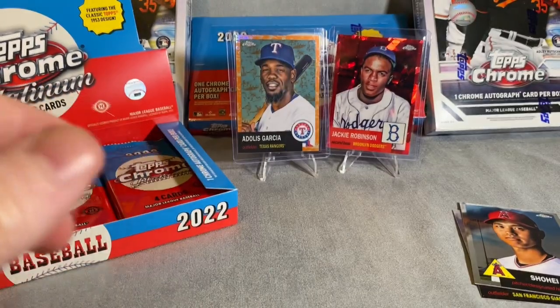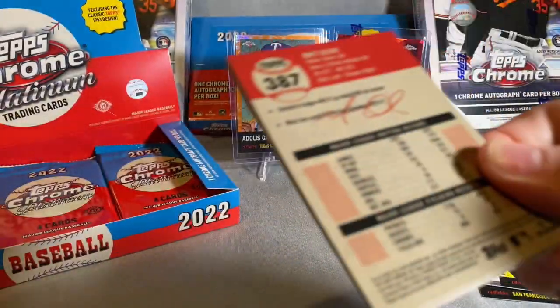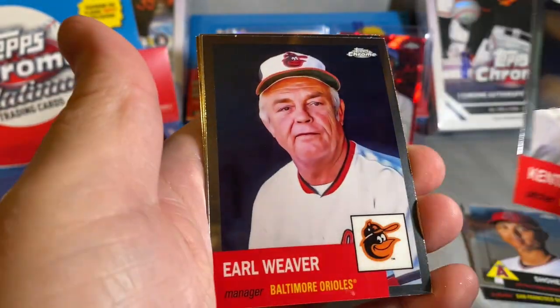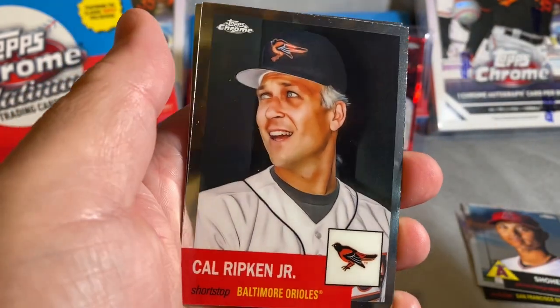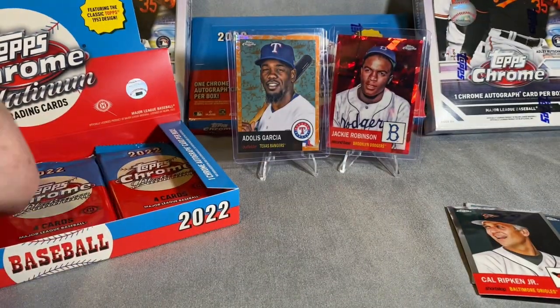Jose Canseco — there we go. Awesome, super happy so far with this box. Medina, Earl Weaver — I like how they're putting the managers in. Look at Cal Ripken Jr. — that's amazing. Matt Olson. I really like how they're putting managers in this set. It's a 500-card set so there is — man, everybody's in here.